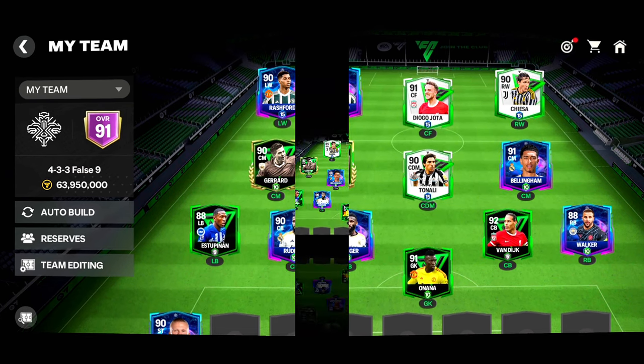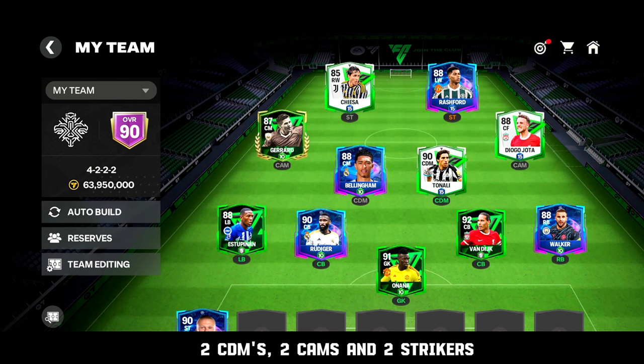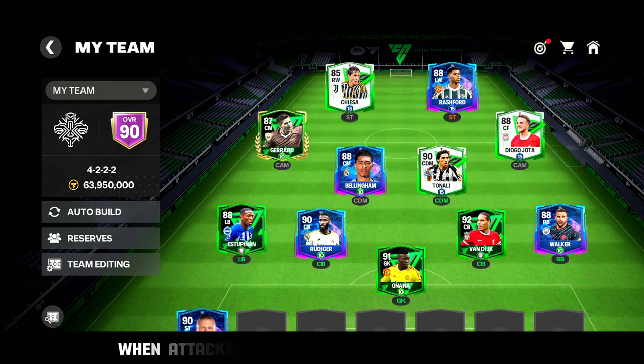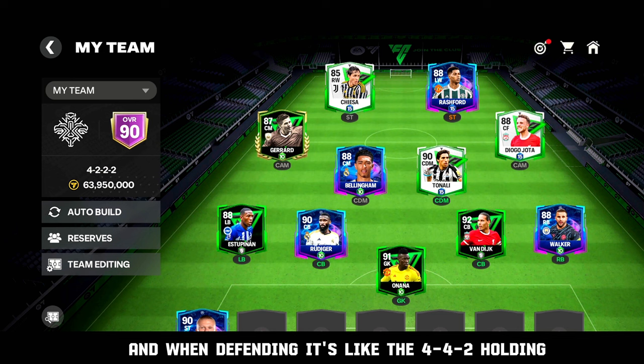The best balanced formation: the 4-2-2-2 — two CDMs, two CAMs, and two strikers. The CAMs and strikers attack, and the two CDMs stay back when attacking. This formation is like the 4-2-4 when attacking and like the 4-4-2 holding when defending. Use it and you will see what I'm talking about.